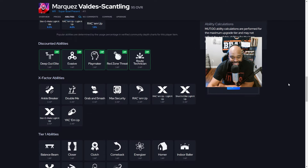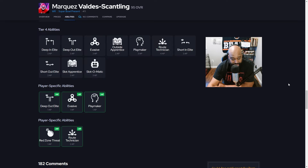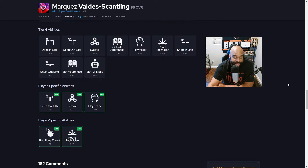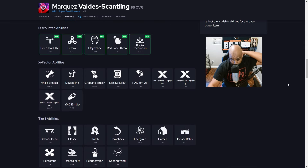I had this card for a little bit — he just got out of my lineup within the past couple days because of adding Randy Moss. You can put some pretty good abilities on him: Red Zone Threat for one AP, Route Tech for two, Deep Out Elite for one, Evasive for one, and Playmaker for one. When I had this card I ran Rack Him Up as a Light Up token and Slot-O-Matic as a Light Up token — put him in the slot and he's going to get crazy routes. He's fast; if you have a Chiefs or Packers themed team, he'll get up to 99 speed.